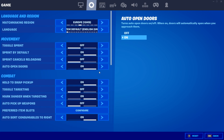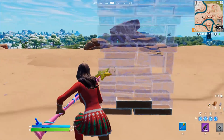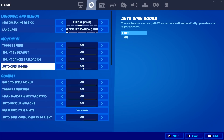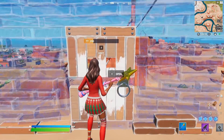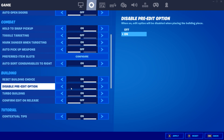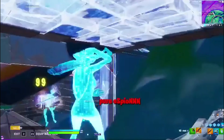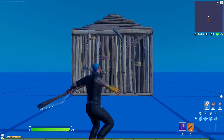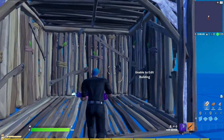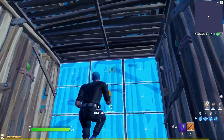For Game Settings, I recommend turning Auto Open Doors on, as it allows you to easily walk through doors if you accidentally edit them while free-building — without it you could walk point-blank into a door, which is very frustrating. Disable Pre-Edits can be on or off: off gives you more control and lets you bait enemies, but turning it on prevents it from getting in the way when free-building.